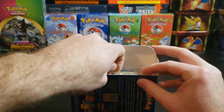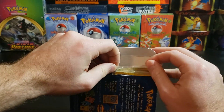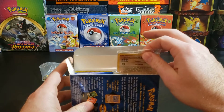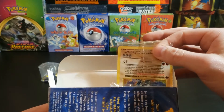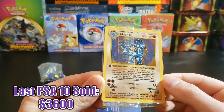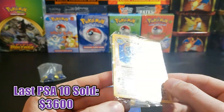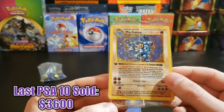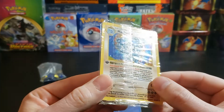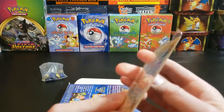Let's find the Machamp — that's really what you want to come out. Here's the Machamp — and it's shadowless! See, this is the risk you take when you buy these, but you have a really great chance when you physically hold it. Look — absolutely a beautiful card.